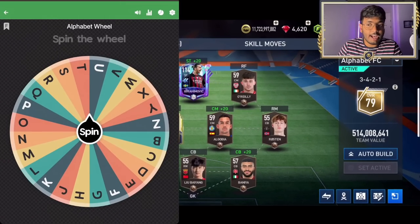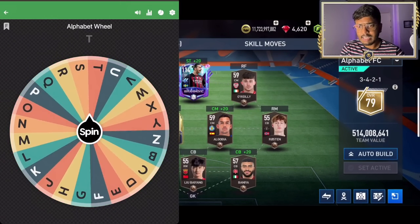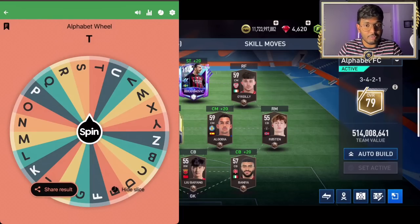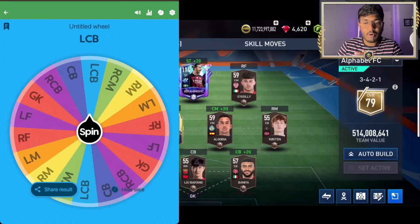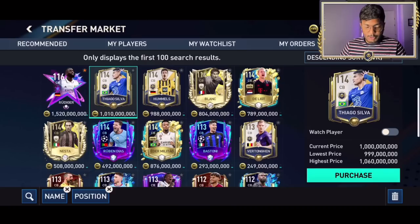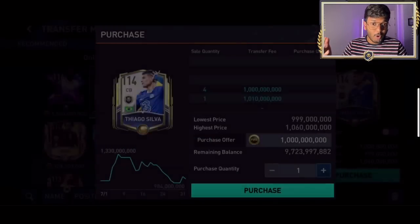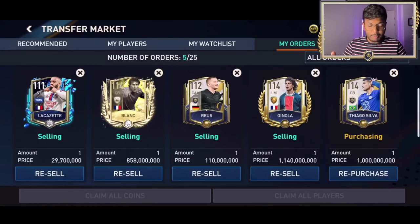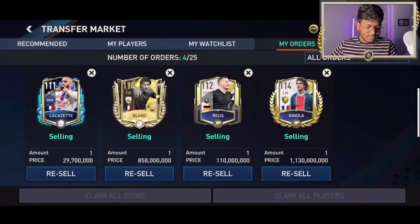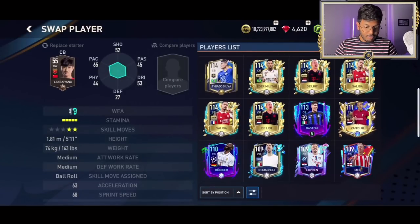The first two players are rated 114 and 120. Spinning for the next alphabet — it's the letter T! Position is left center back. We need a left center back starting with T. We found Thiago Silva, one of the legends in this game. He costs 1 billion coins and has a 114 overall card. Purchase successful — Thiago Silva is in the team!